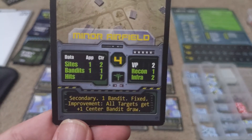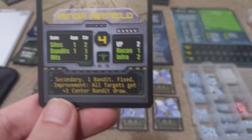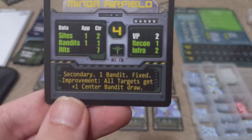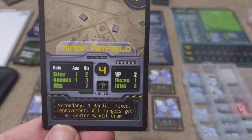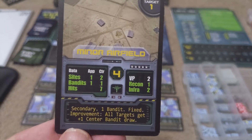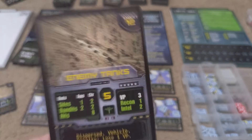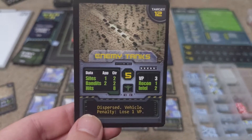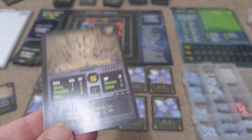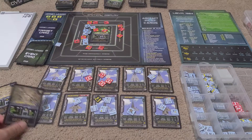The game also uses the keyword system from Warfighter. For instance, a secondary target can be run as a secondary mission on one day to take it out — it gets a plane every turn and it's fixed, meaning certain weapons are more effective against it. It's also got an improvement that sticks around even if you decide not to destroy it. In this case, every target gets an extra plane in the center, so you want to get rid of that quickly. Or you can draw another target and find yourself facing enemy tanks, which might be easier to destroy depending on your available planes.